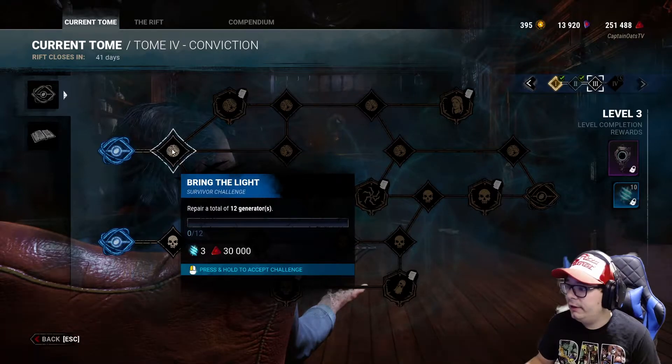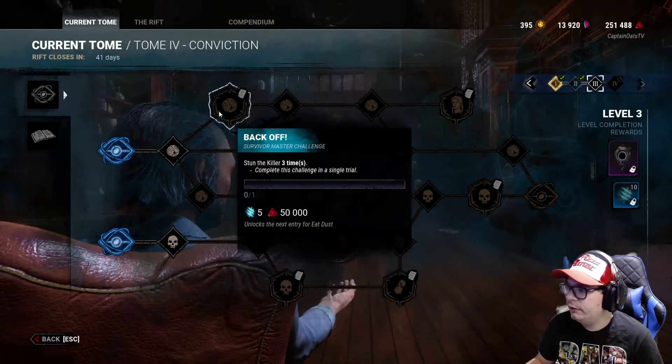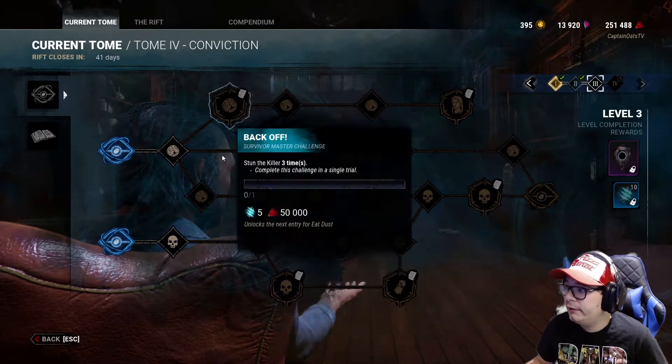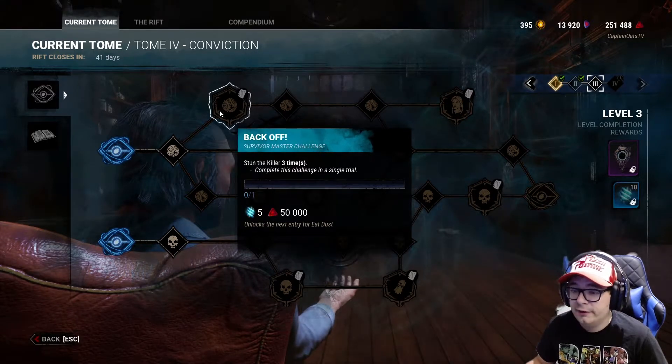So the first thing is Repair 12 Generators — that's not too bad, it's kind of easy to do. Stun the killer three times in one challenge. I have trouble stunning the killer, I won't lie to you guys. So put it in the comments down below — what are some tips you guys can give me for trying to stun a killer?